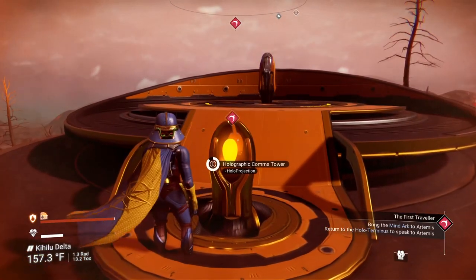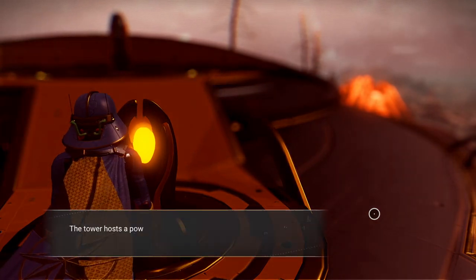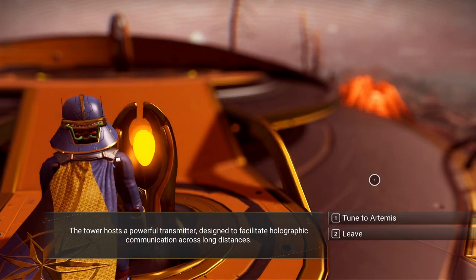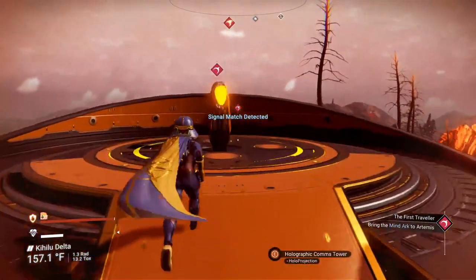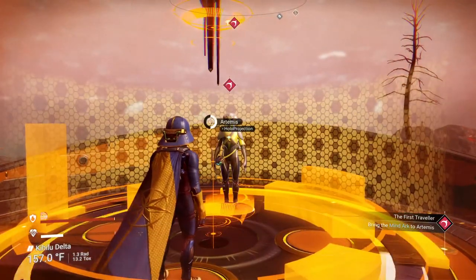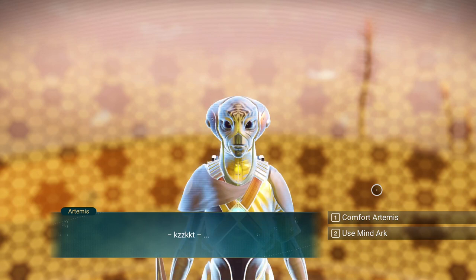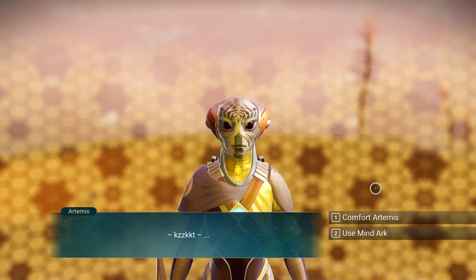Let's go ahead and confront null, as we met last episode. Holo Terminus activated, multiple signal sources available. The tower hosts a powerful transmitter designed to facilitate holographic communication across long distances. Tune into Artemis. So we're going to try to tune into Artemis, but how will that work? Artemis being a female name and a female god back in Greek times.